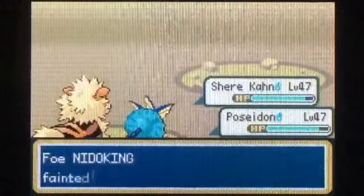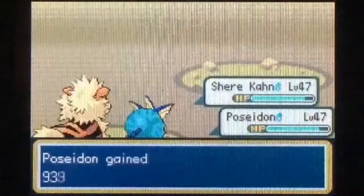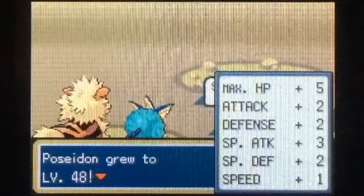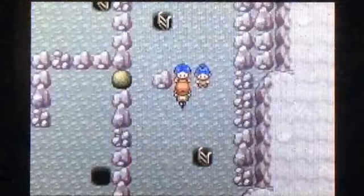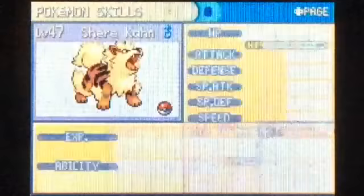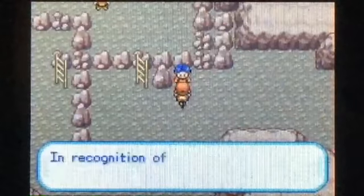They have a Nidoqueen and a Nidoking. I've got Shere Khan and Poseidon — my two level 47s. Honestly Nidoqueen scares me more, so I'm going to try to get rid of her first. I'll use Flamethrower and then Surf — Surf will hit both of them. Yeah, that barely did it — didn't even do half. But luckily Surf does enough to kill.